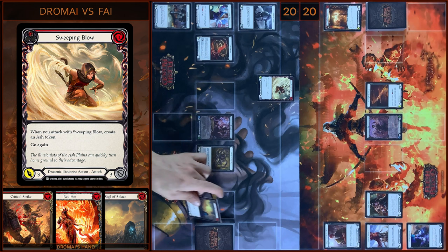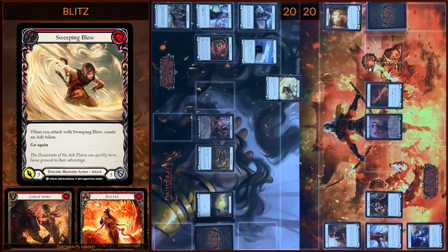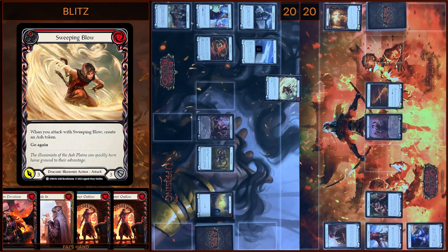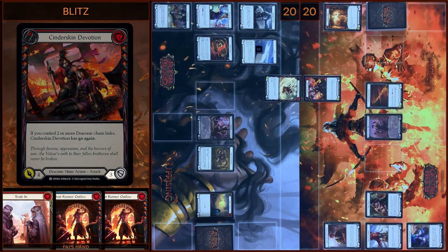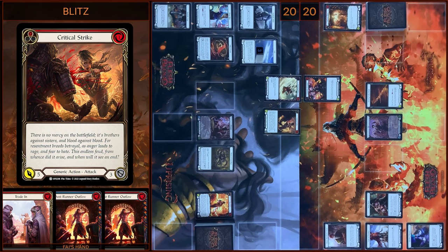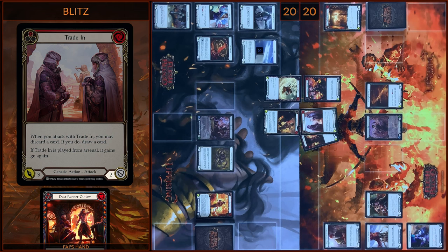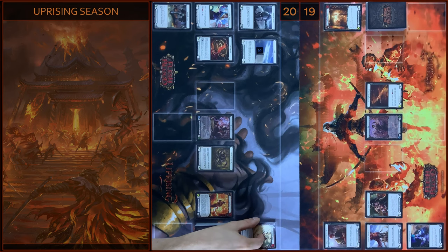Let's start the game. I play Sweeping Blow, pay one, create an Ash Token, attack, and create one more. It will be three damage — let's go again. Block three. No reactions. Then I play Critical Strike, pay one, create an Ash Token — it will be five damage. Block four. No reactions. Take one. Let's close this Combat Chain and pass the turn.